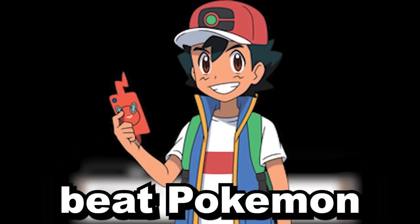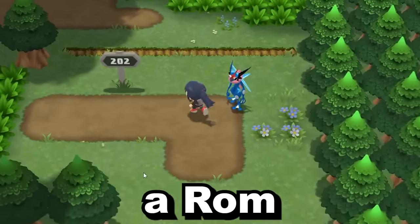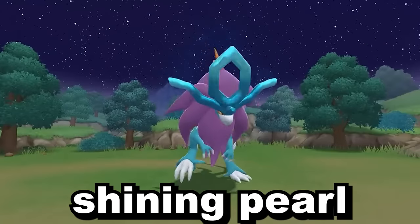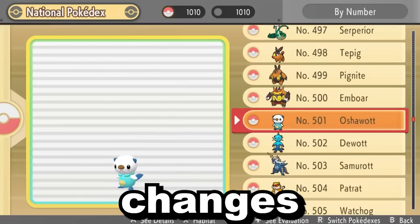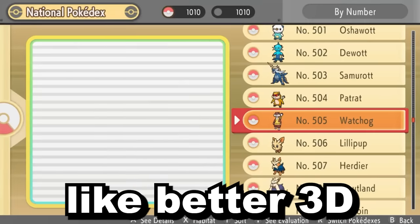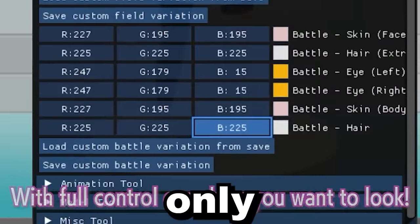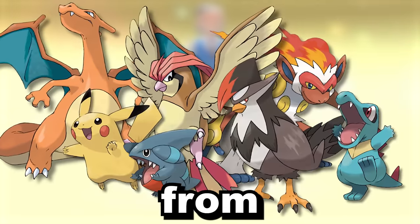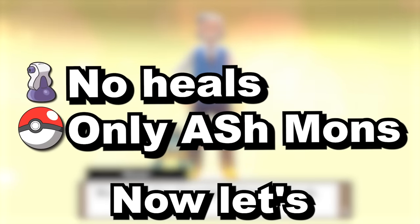Can Ash Ketchum beat Pokemon Luminescent Platinum? That's what we'll be trying to do today. Luminescent Platinum is a ROM hack of Brilliant Diamond and Shining Pearl which tries to make the games harder and adds in a ton of quality of life changes and improvements like better 3D models. To do this, we're going to be battling the whole game only using Ash's Pokemon from the anime, and we also have a few small rules to follow.